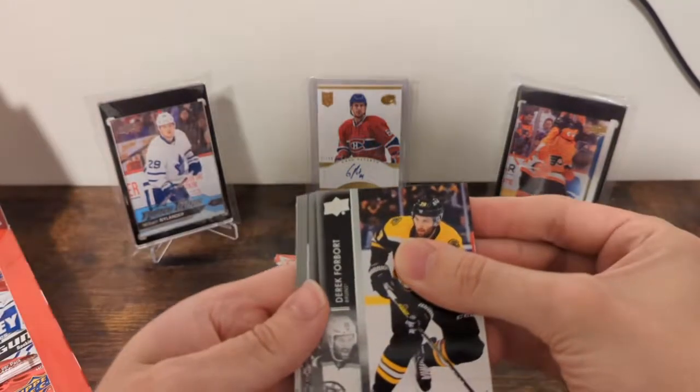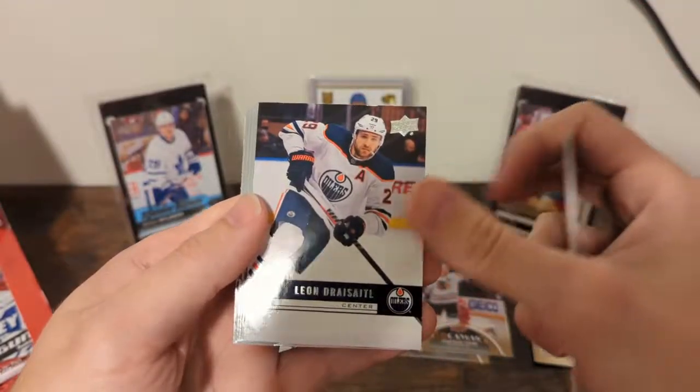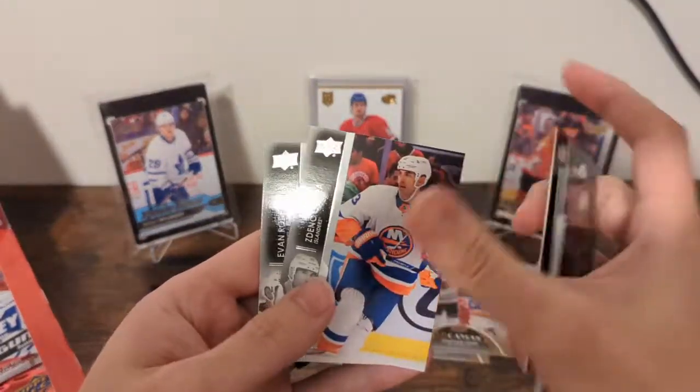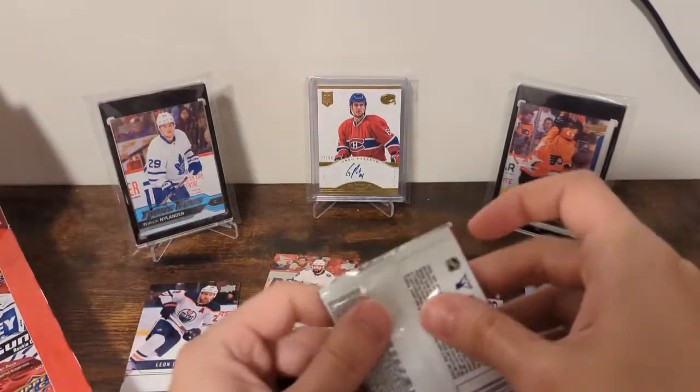Alright, no idea what we've got going on here. Forbart, Pullman, Buckquist — oh, there's our first retro of Leon Draisaitl. 06-07. Not my favorite design. Montour, Chara, and Rodriguez. It's just bland.